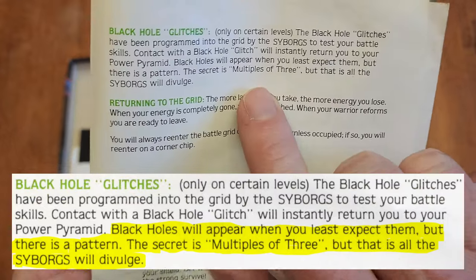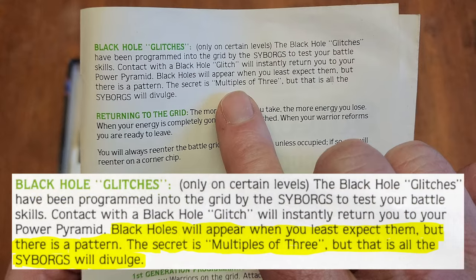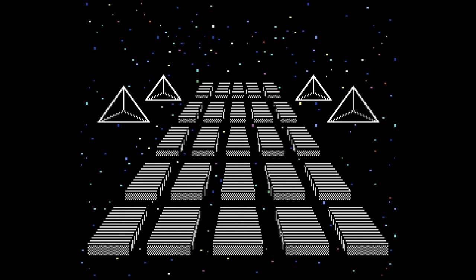Now for the mystery that's been nagging at me. The instruction manual says: 'Black holes will appear when you least expect them, but there is a pattern. The secret is multiples of three. But that is all the cyborgs will divulge.' So I've spent time staring at the black hole patterns. They seem to behave differently with different game setups, but I don't see how to predict them exactly, and the multiples of three hint didn't help me. The instruction manual leans pretty heavily into flavor text, but this bit struck me as a legit puzzle that a clever player was expected to figure out. It's been 40 years and I couldn't find anybody in the retro community who had mentioned it.